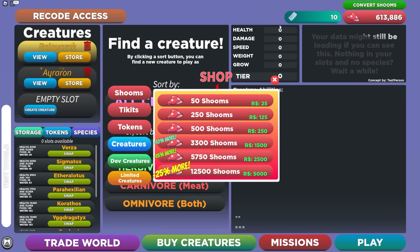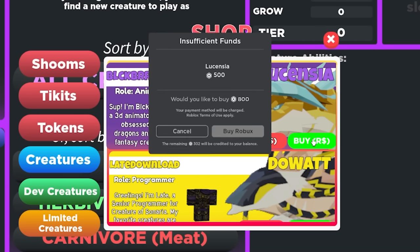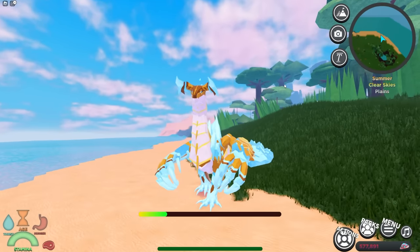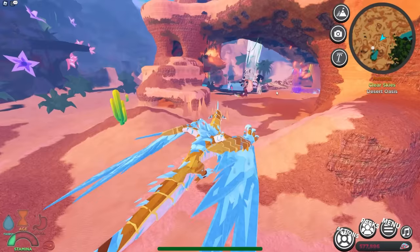If you click this ticket button and go to the death support creatures, you will see the Lucentia. It is 500 Robux — so if you spend 500 Robux you will get this Lucentia dragon and you will support the animator. Thank you so much to Blackberry Jam, she's an amazing animator.